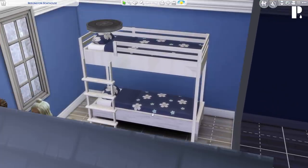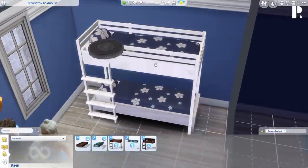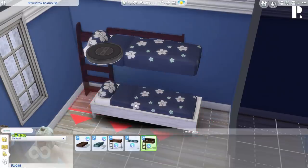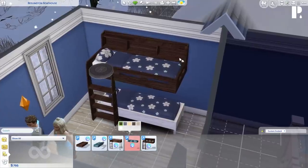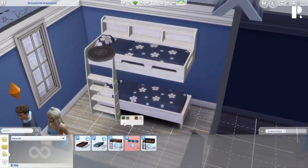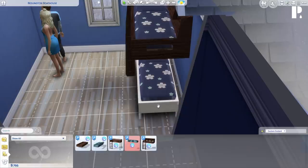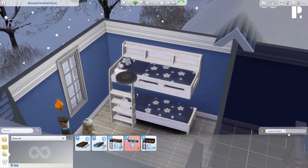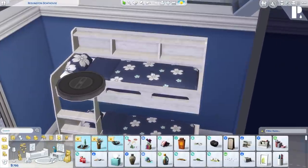We are going to take away the top bunk portion and replace it with the bunk bed frame with the shelving unit. Oh my god, this is even better, guys — I recommend that you go download this and give the CC creator your money. This is literally perfect. I'm going to move this over a little bit so it looks even, change the top part back to white, and let's try to place some stuff on the shelves.